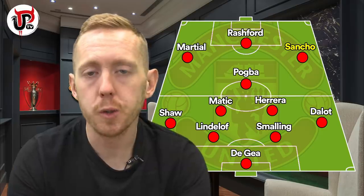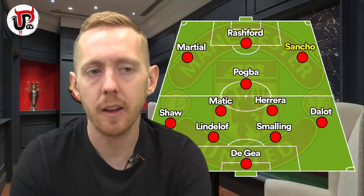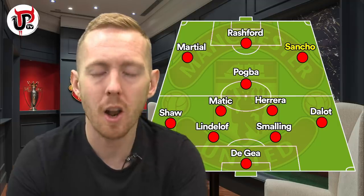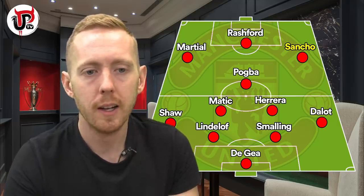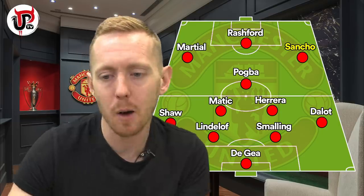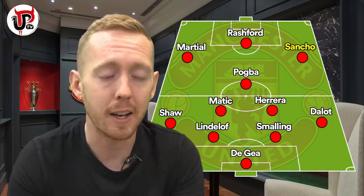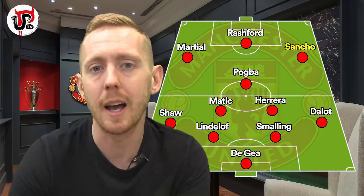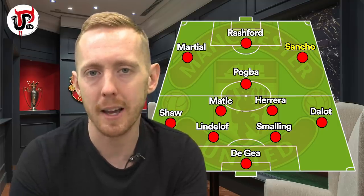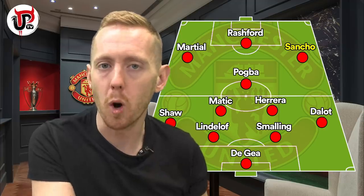Solskjaer could also use a 4-3-3, which would see Sancho operate as a really traditional right winger — staying out wide, not covering back in defence, just waiting for the right time to make that run. However, in this formation he'd be slightly more isolated and a little bit further away from Paul Pogba, which takes away a part of his game. At Dortmund, Marco Reus is always there to exchange one-twos to run in behind defenders. In a 4-3-3, Sancho would have to do a lot more individual work. It's not the worst formation, but the 4-2-3-1 would work a little bit better.